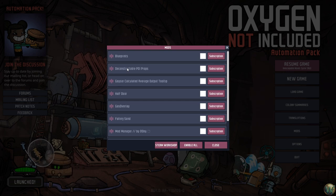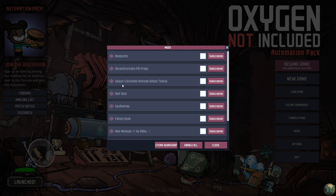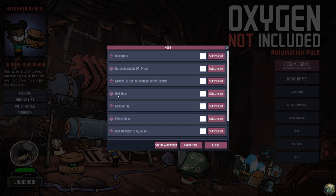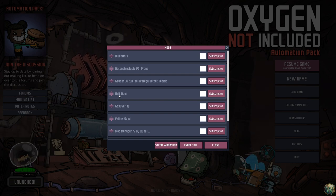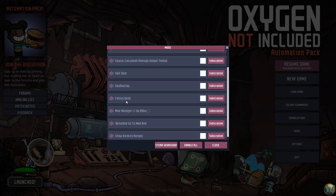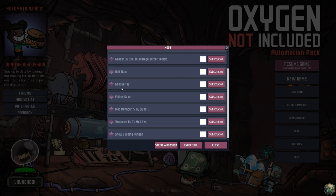Deconstructible POI props — I won't deconstruct at will, but if something's in the way of where I want to build, I'll deconstruct it. The geyser calculated average output tooltip does the math for me on geyser output. The gas overlay changes the oxygen overlay to show what types of gases there are — using the color overlays of the different gases — which is much better to me than just telling me whether I can breathe it or not.